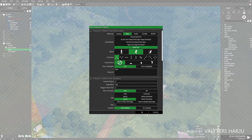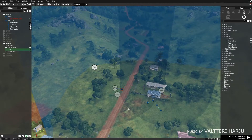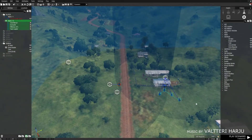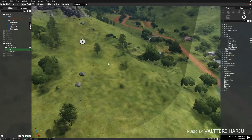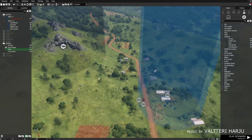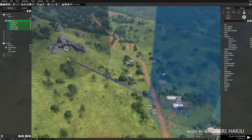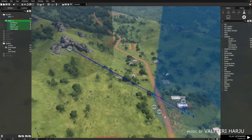The only difference between assigning a task in the group options versus the task module is location. With group options, the group spawns and immediately starts performing their task — random patrol or whatever. With the task module, you can have the group spawn in one location and then move to another area to perform their task. The task module overrides any settings in the group options.